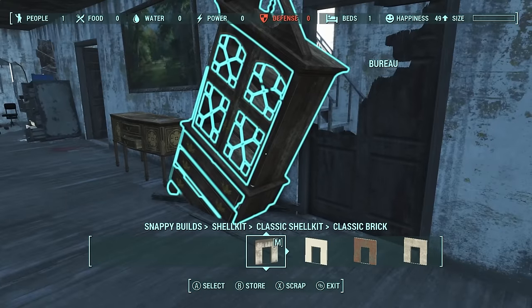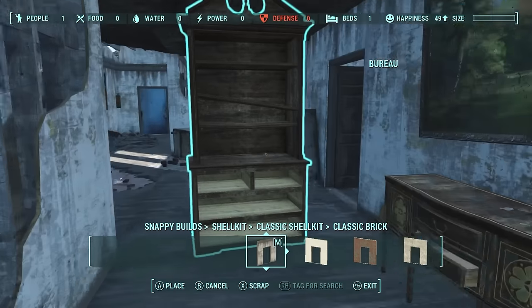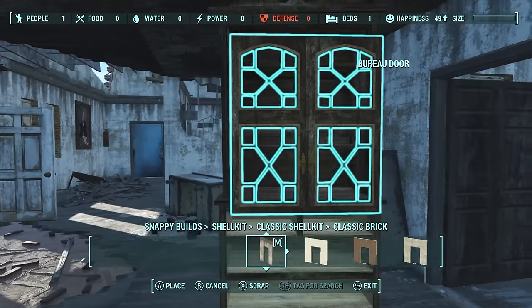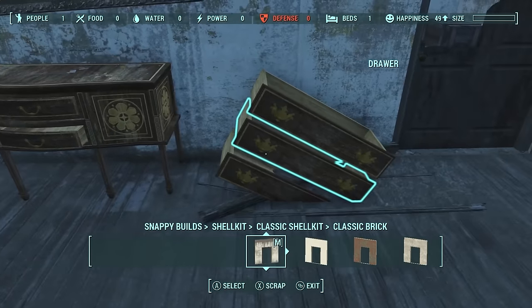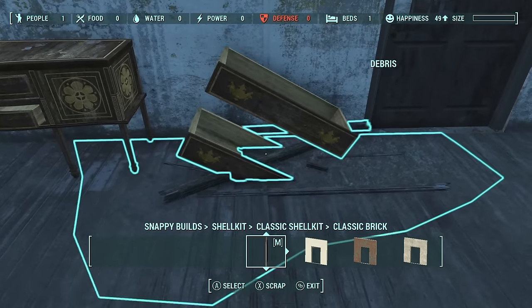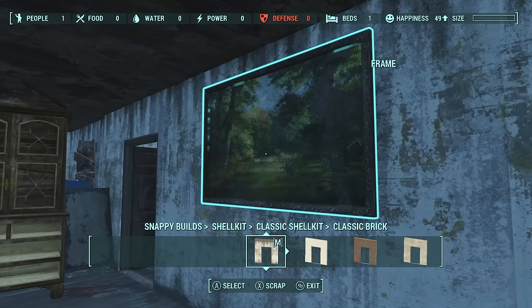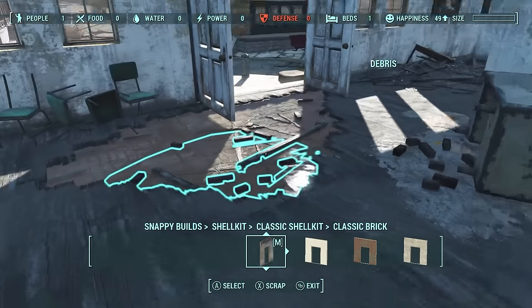One neat thing is you can actually pick up items like this sign and straighten it out. Once you pick it up it acts just like a normal object you'd pull from inventory. Same with the doors here — the downside is these will not snap into each other like you want, so most of the time I just end up getting rid of them.